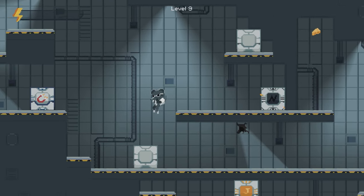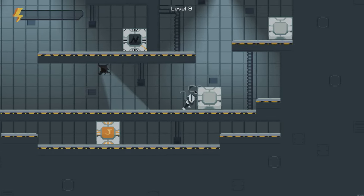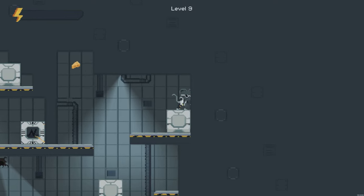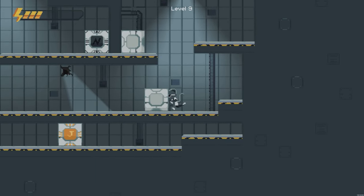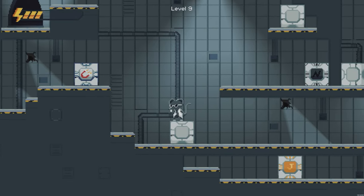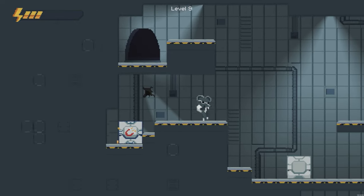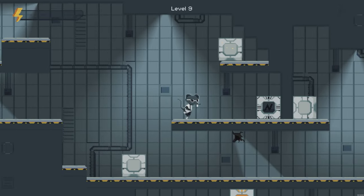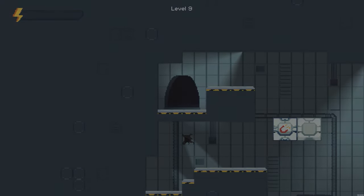Level nine here, activate this block and then we're going to push this one to the right hand side and we're going to use this to jump up. Press Y on the top of this block and the two should come together, allowing us to go up and grab this piece of cheese. Push this little block back to the left hand side because we're going to need to use it again. Jump up, push this one down into the gap so it doesn't get pulled out. Activate that with Y and then move over to this one and do a jump shot. These two are going to come together and make a platform that floats in the air, using it to escape the level.